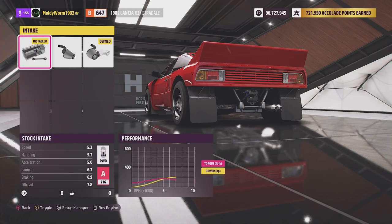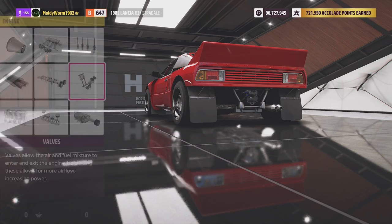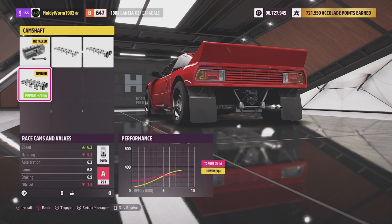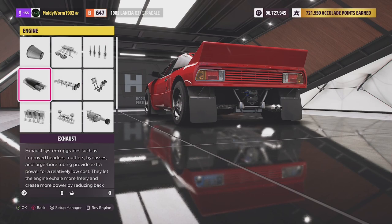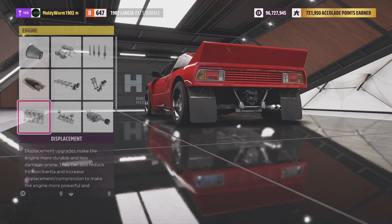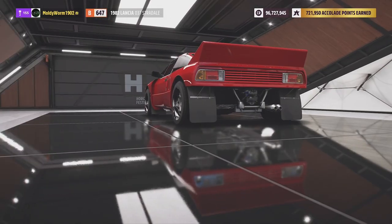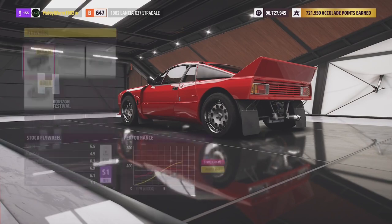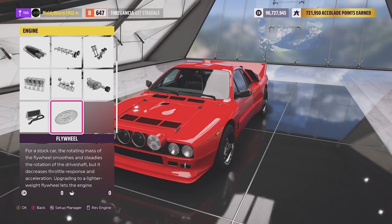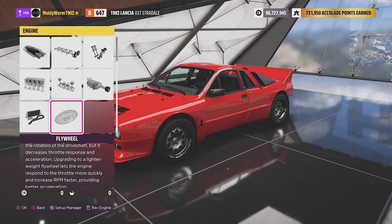We'll go ahead and slap on all the engine upgrades to take us up to S1 class. We'll get the race camshaft and valves to let us rev the engine out more and hopefully get more top-end speed. We'll also go for forged pistons, upgrade the supercharger, get better cooling, and fit a lightened flywheel. There is the 037 built — rewind the video if you want to see that again.